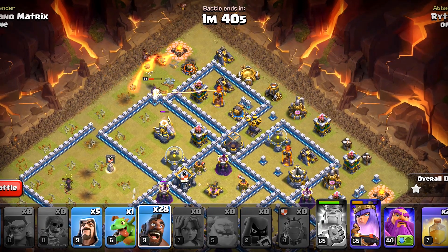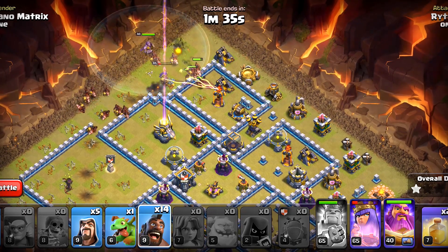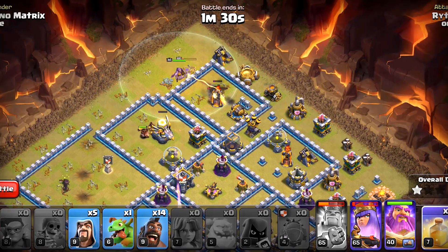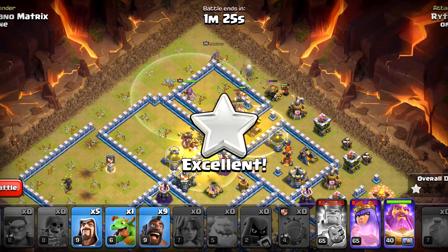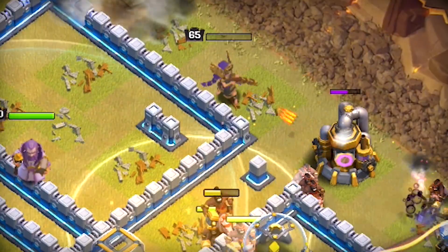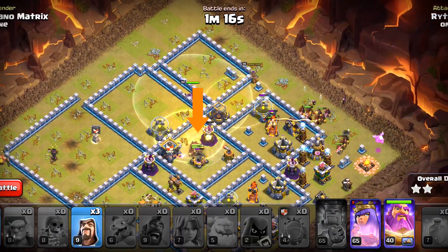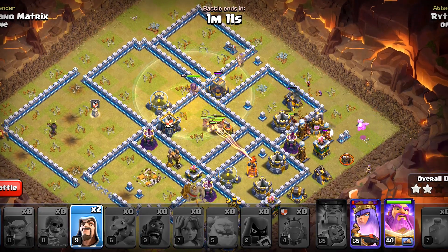We'll deploy them from this side. We'll deploy a group there, another group on that Eagle Artillery, and we will heal around that Inferno Tower. Still have got a few more left. We'll deploy them from the top side. I'm going to save the Warden Ability for a little bit longer. The Queen still has got her ability, so that is nice. We can pop it on a strong defense later on. We used the second Heal Spell on those Hog Riders in the core. They took one X-Bow and a Wizard Tower out.